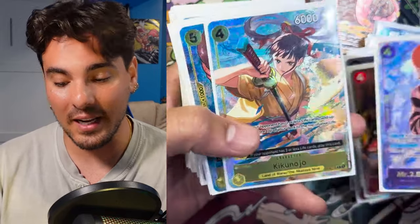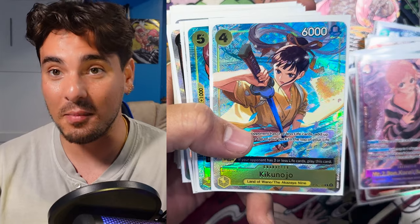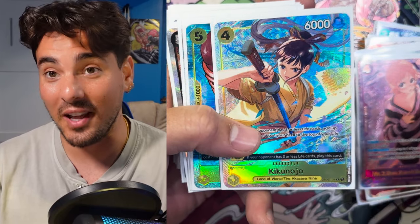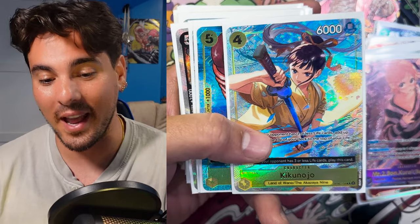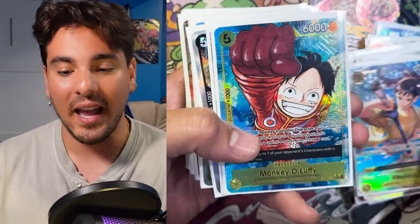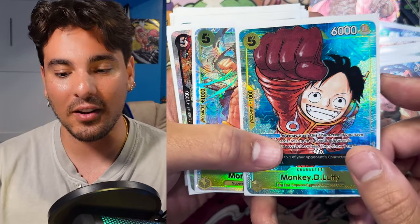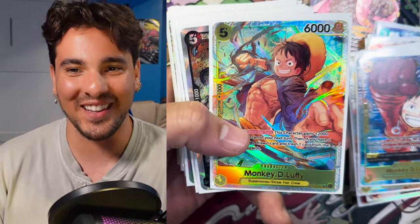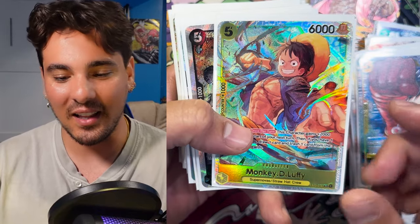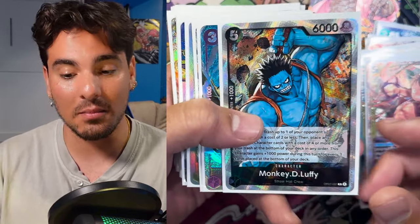If Bon Clay happens to be your only life, or if you play it and they're smart enough to kill it, you get an extra life back — every life really counts in this deck. Egghead Luffy removes a blocker and is probably my second favorite card in the game. This Luffy, in case you need to trash your life and make him 8k — I think this card's insane and I really like it.